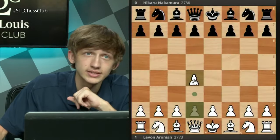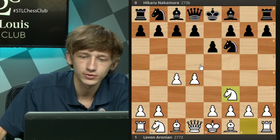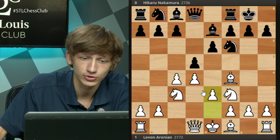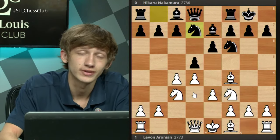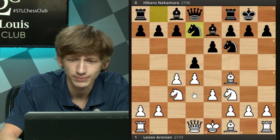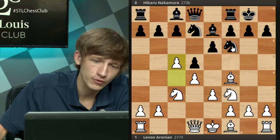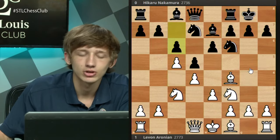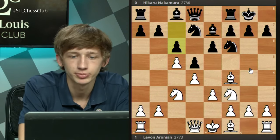Hikaru faced Levon in the quarterfinals, where he did end up defeating Levon and moving on to the semifinals, but not without facing Levon in this exact variation a number of times. Let's jump in and see how Levon decided to handle it. We have d4, Nf6, c4, e6, Nf3, d5, Nc3, Be7, Bf4, castles, and e3. Once again, we get to our starting tabia after the move Nbd7. We have c5, and now rather than knight h5, in this game Hikaru plays c6.